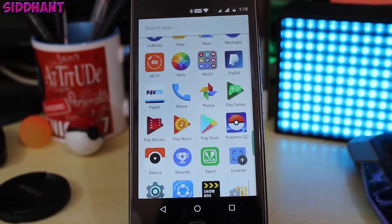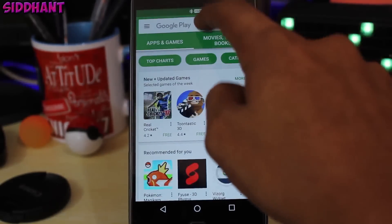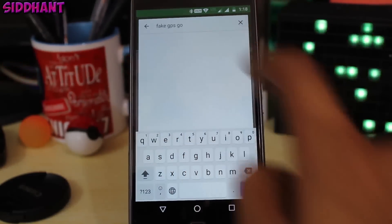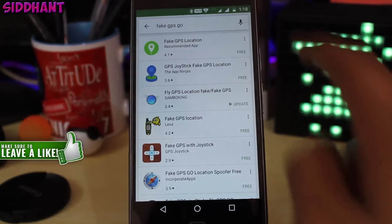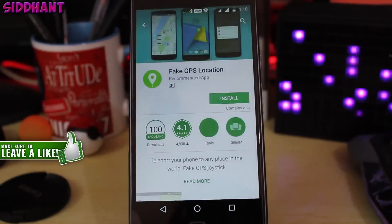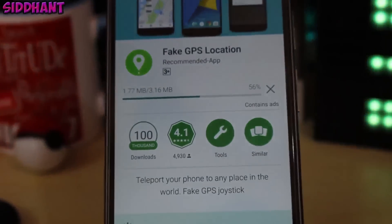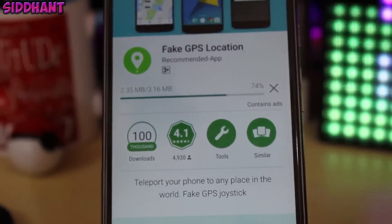First, you need to go into the Play Store and download the Fake GPS Location Go app. All links will be in the description, so you can go ahead and download it. As you can see, this is the app itself — Fake GPS Location. Install it; it's a really small app, only about 3MB.